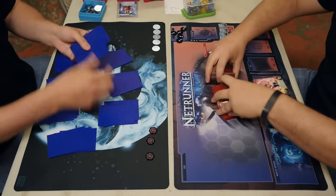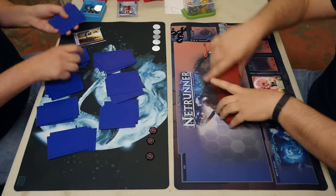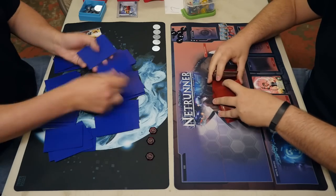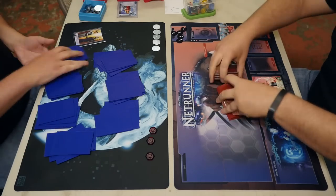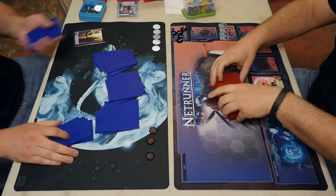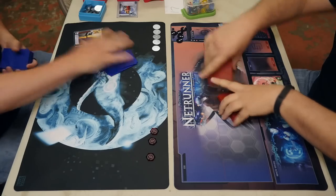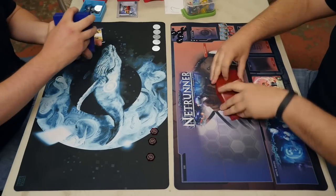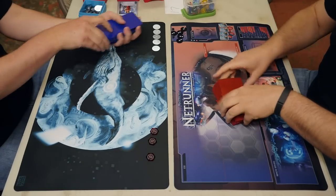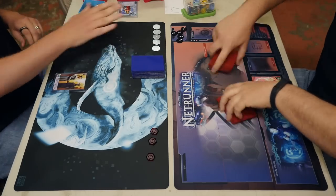All right, here we are back at the elimination rounds of the 2014 Cambridge/Boston, Massachusetts Netrunner Regional Tournament held at Pandemonium Books and Games. This is the cut to 16 tournament bracket. Game number 18: on the left is Benjamin, seed number three; on the right is Jeff, seed number four. Left side playing HB Engineering the Future, right side playing Kate.